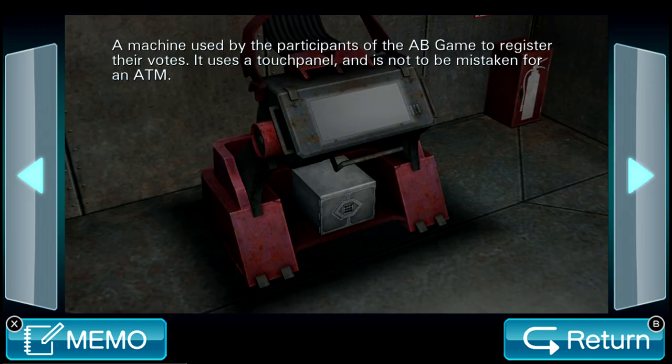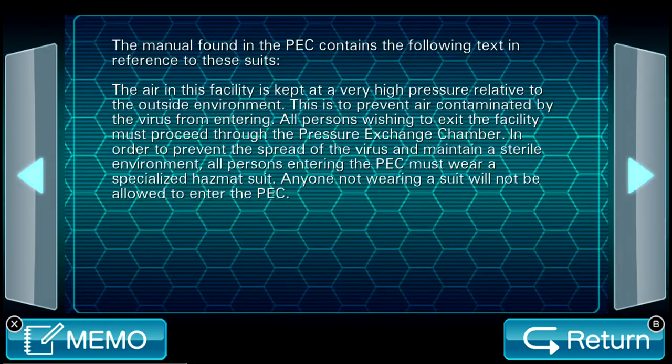A machine used by the participants of the AB games to register their votes — it uses a touch panel. Voting machine. It uses a touch panel and is not to be mistaken for an ATM. A hazmat suit. The manual found in the PEC contains the following text: 'The air in this factory is kept at a high pressure relative to the outside environment. This is to prevent the air contaminated by the virus from entering. All persons wishing to exit the facility must proceed through the pressure exchange chamber.' That's what PEC stands for? In order to prevent the spread of the virus, all persons entering the PEC must wear a specialized hazmat suit. Anyone not wearing a suit will be shot on sight. It doesn't say that, Kronos, but they should.